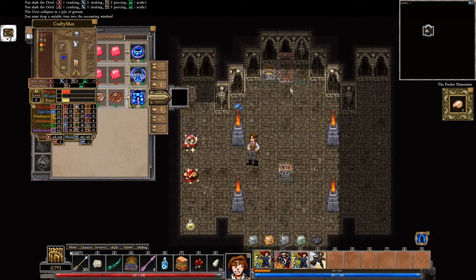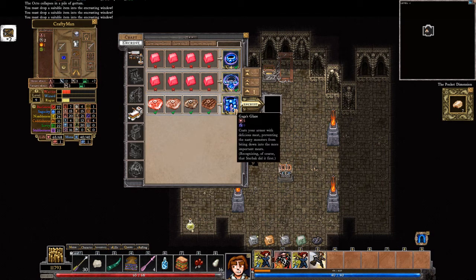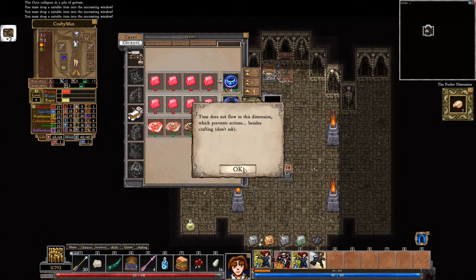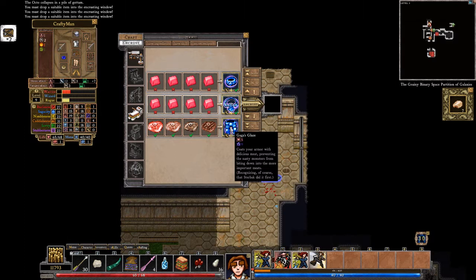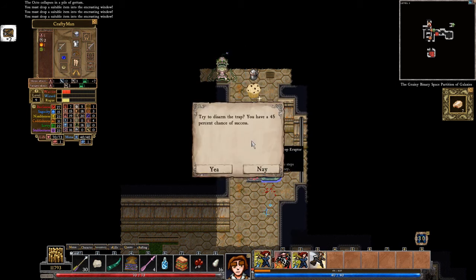I must drop a suitable item into the encrusting window. I want to glaze my pants. I've never actually glazed anything before. I don't know what I'm doing — oh, it's in there! I see now. And I Gargar's glaze my pants — there we go. Encrusted pants. With meat. My pants now have meat on them. They're meat pants.